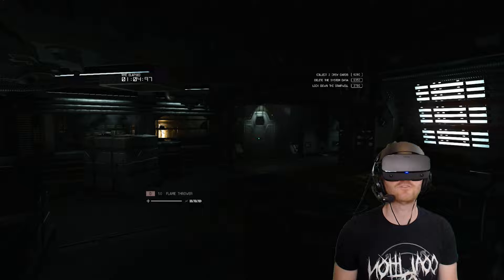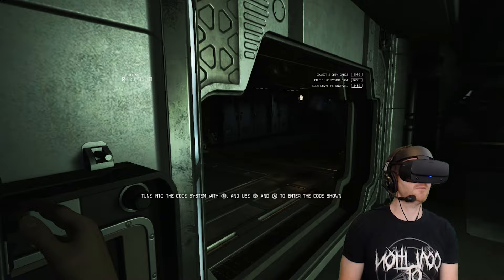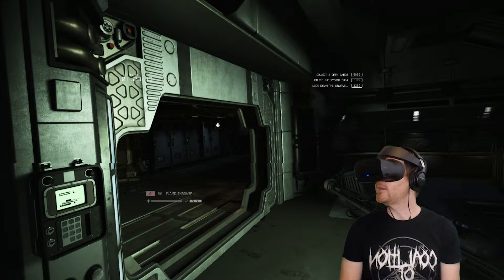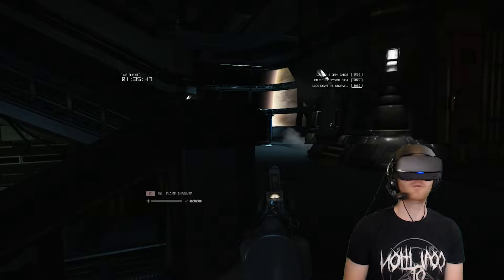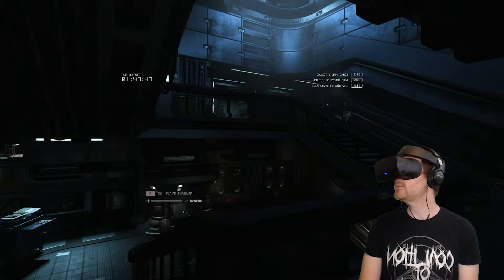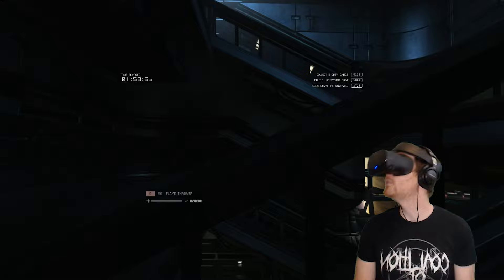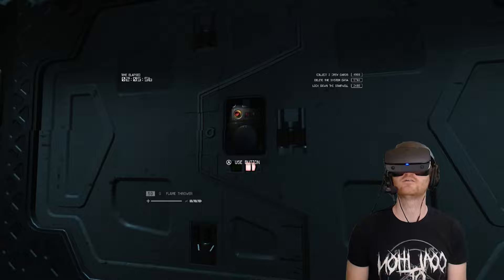Okay, I'm just going to run straight for this door. Access — fuck off, fuck off! I keep getting scared and leaning backwards and it keeps putting my head up through the geometry. Maybe I shouldn't bother with that door — I'd get bonus points, but whatever. It's so loud. Okay, so it's quiet now. How have I used all my flamethrower fuel already? Fucking unbelievable.